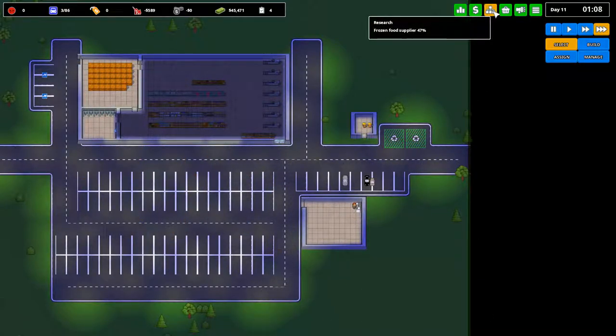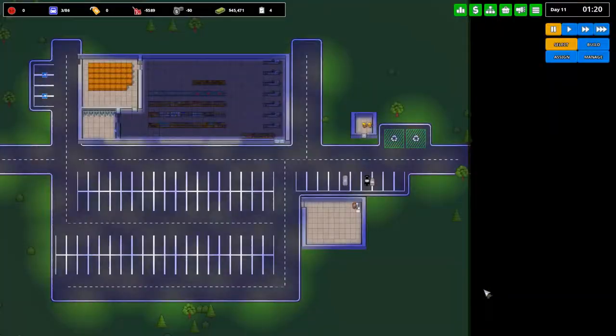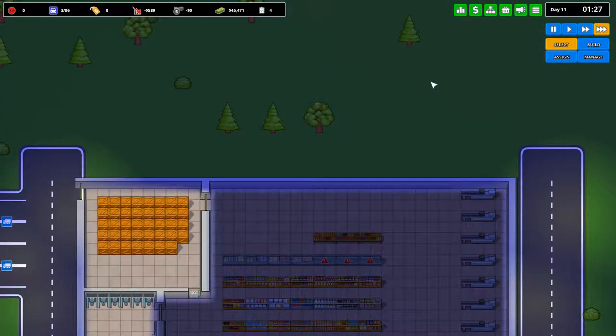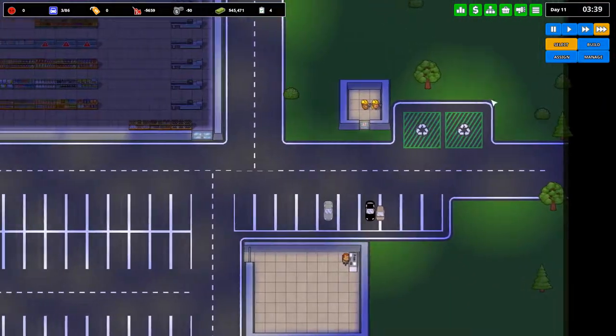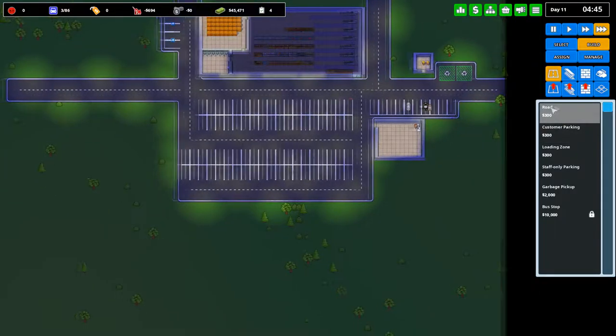Turn to Daily Profit. And we are researching Frozen Food Supplier. We'll let that go, we'll be good. Construction workers aren't doing anything — I don't think we really need more road.